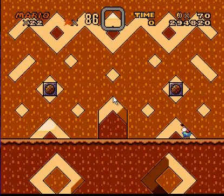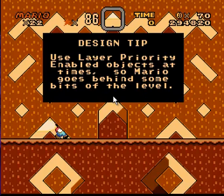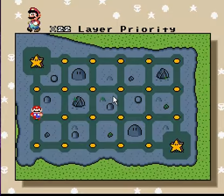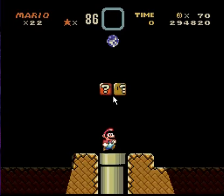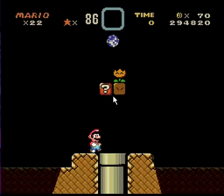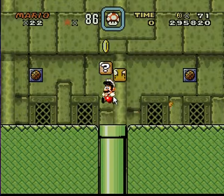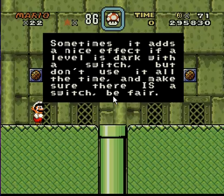Later priority. Do I really need to read all of these? Be sure to get all parts of the object — mistakes make cut off. Light switches: it's a nice effect. Don't use it all the time and make sure there is a switch — be fair.